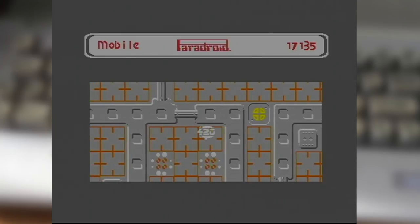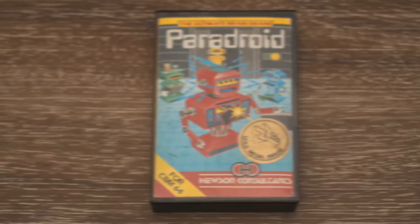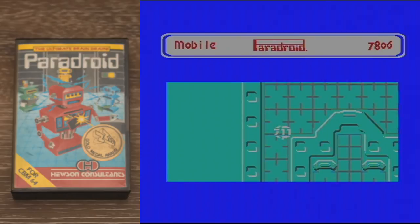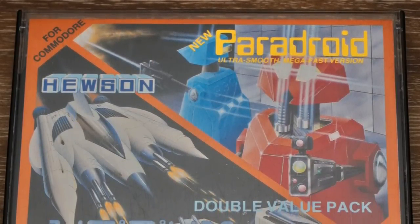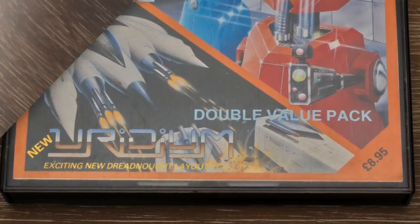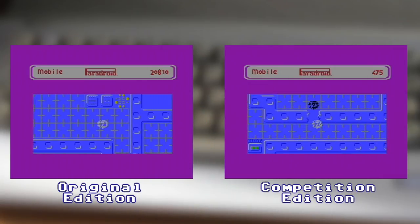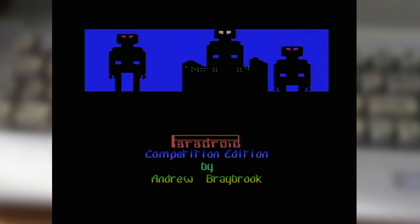One of the more interesting tidbits to Paradroid's history is the fact that it has three distinct versions. Whilst you may think that's nothing special in our modern landscape of Game of the Year or Day 1 editions, it was certainly something which stood out back then. Firstly, there's the original 1985 edition — that's primarily what you've been seeing here. A year later, the Competition Edition, or Fast Paradroid as it's known, was released in a two-pack alongside Uridium Plus. As the tape itself notes, this is simply a fast version of the game, the result of a number of optimisations resulting in much faster gameplay. It also has an incredibly snazzy tape loader, which has to be one of the most aesthetically pleasing things I've seen as a game loads.